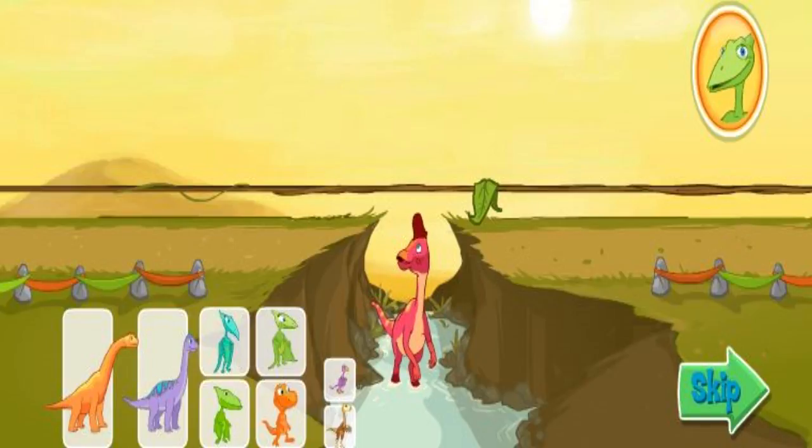Remember, the most you can use is four. You'll know the two sides are equal when the leaf is right above the dinosaur's head. So close he can eat it! Ha ha!